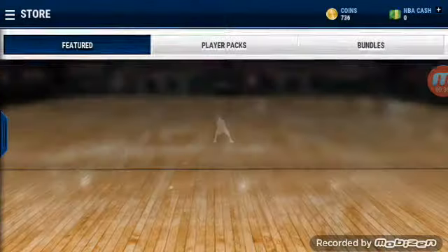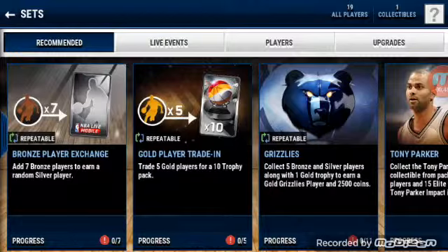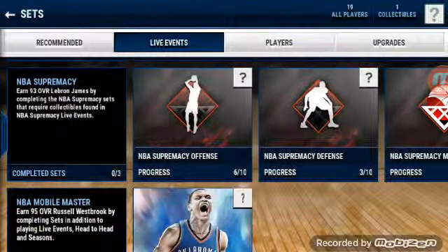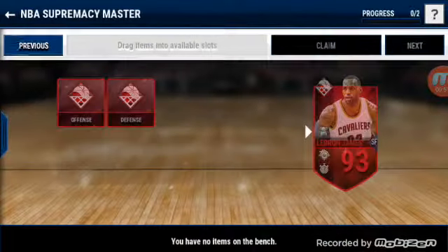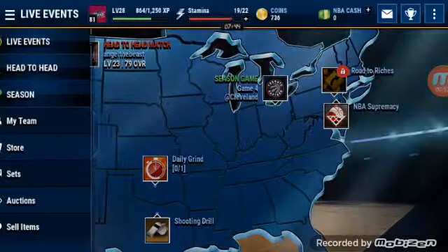We get Jamal Crawford. We're going to sell him — let's see what he's going for real quick. For this video we're going to be doing NBA Supremacy; I like doing that on camera every time it's out. We need 11 more for LeBron James, so hopefully we can get that soon.